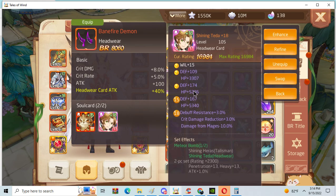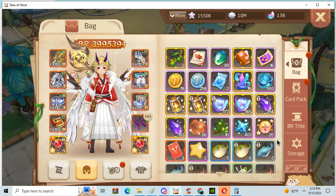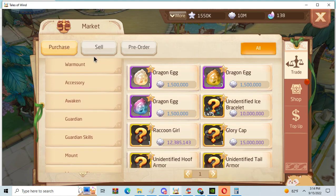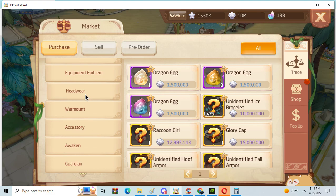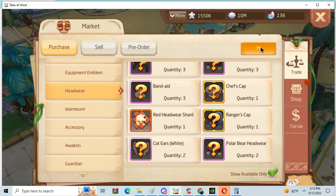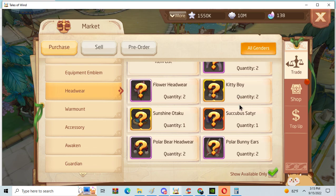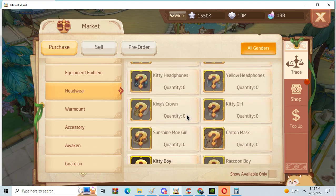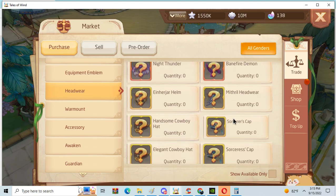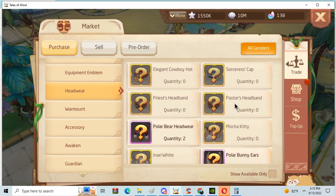I personally would not use Banefire Demon for priests. I would suggest using the headwear — personally I recommend the crit damage reduction headwear. I think it's called the Priest and Pastor's Headwear.